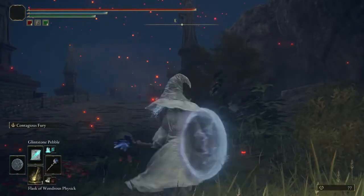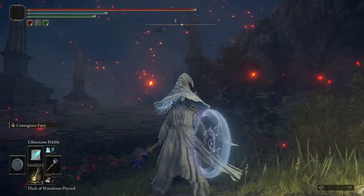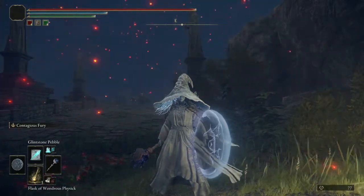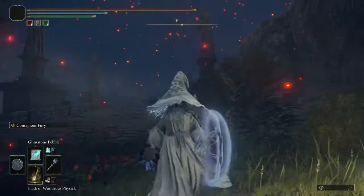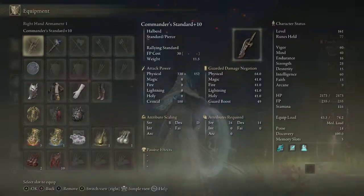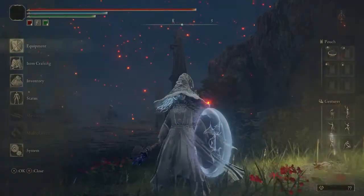Buffs can usually be stacked, such as the Rallying Standard, which buffs you by 20% extra damage along with 20% extra damage negation, as an Aura to everyone around you. It's a unique buff and it lasts for 30 seconds. If we were also to use the Contagious Fury, we'd get an extra 20% attack boost that also lasts for 30 seconds — a pretty good combination. It doesn't matter which one you do first since they both last the same amount of time.